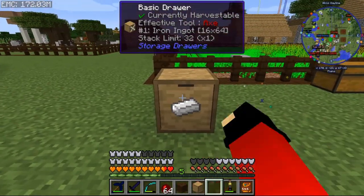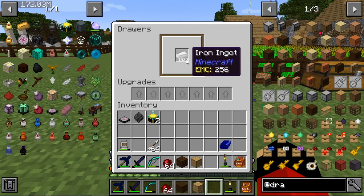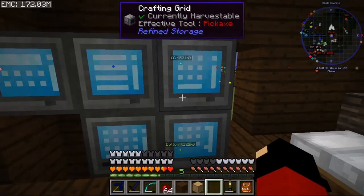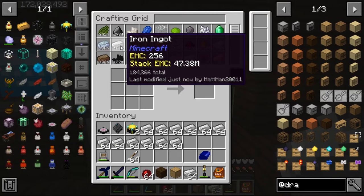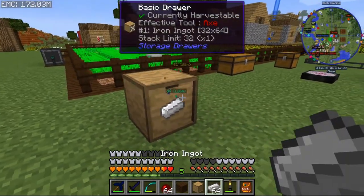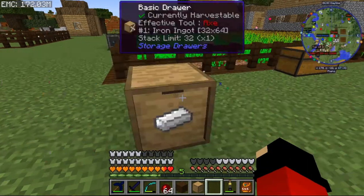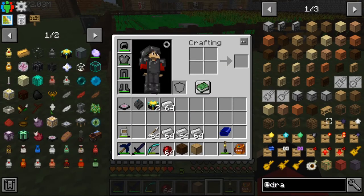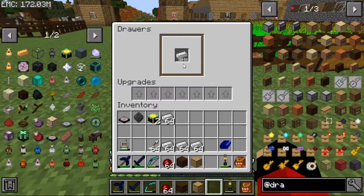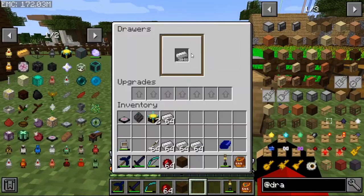Let's grab a lot of iron since we have a lot. If we put this drawer down, you can see how many items it shows. But this can only hold so many — that's where the upgrades come in. Let's fill it up. You can see it won't accept any more. So the basic drawer will hold this many items — and that's actually a lot.